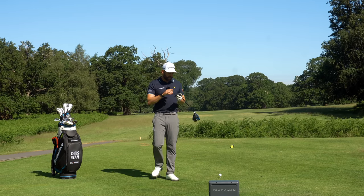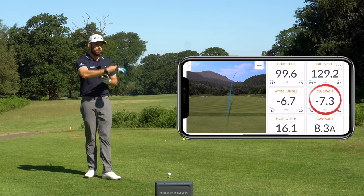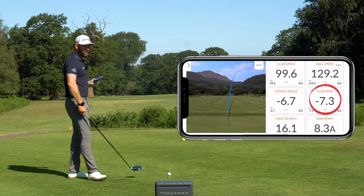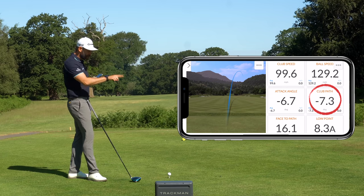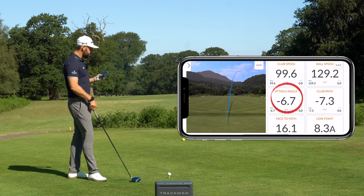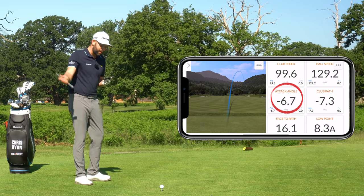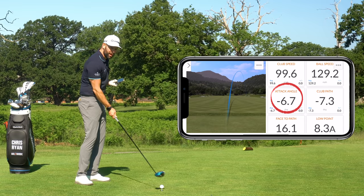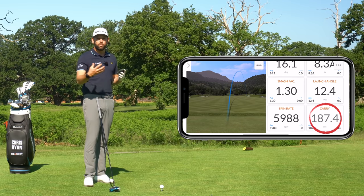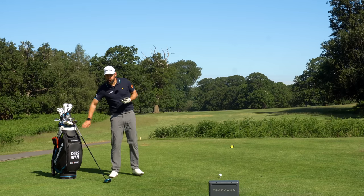You can see the ball flight and the numbers on the right. Club path is minus seven — that means my club came from out to in by seven degrees. That's what creates all that curve and makes the ball go way off to the right. The attack angle is minus 6.7, so my club was traveling downwards into the ball by nearly seven degrees, which is a real way to rob yourself of distance. Pretty poor shot.